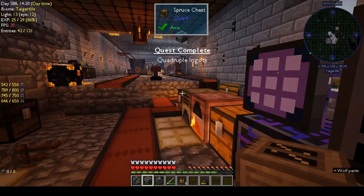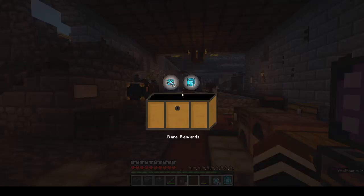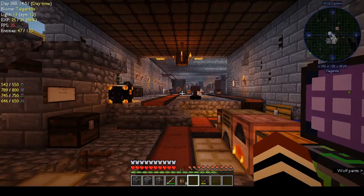So we've got quadruple ingots covered. Anything of interest in the rewards? Oh nice - Reinforced Alloy and Elite Control Circuits - very nice.